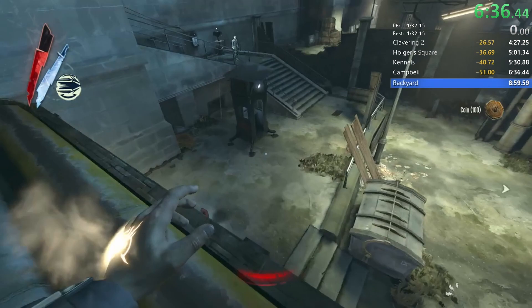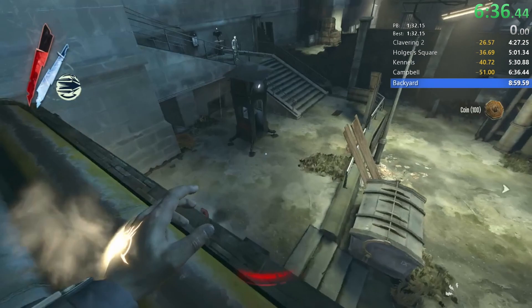Another strat is not sliding here, as sliding gives you sideways momentum which we don't want. Not sliding allows us to be more controlled in that crouched area.